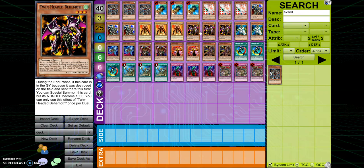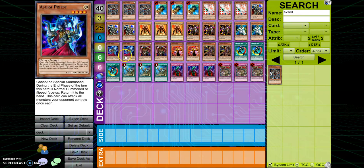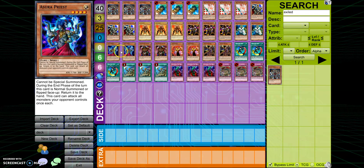Twin-Headed Behemoth is in here because if it gets destroyed by battle, at the end of the turn I get it back, which helps me get into a tribute summon my next turn and go for game. I play two Airknight Parshath — I don't want too many tribute summons in hand — and I went with the three best one-tribute summons. This one has great pierce damage and lets me draw a card when I inflict damage. I play Marauding Captain at two: the only time I ever want to use it is to clear most monsters, and I don't really need that effect early, so I put it at two rather than three.